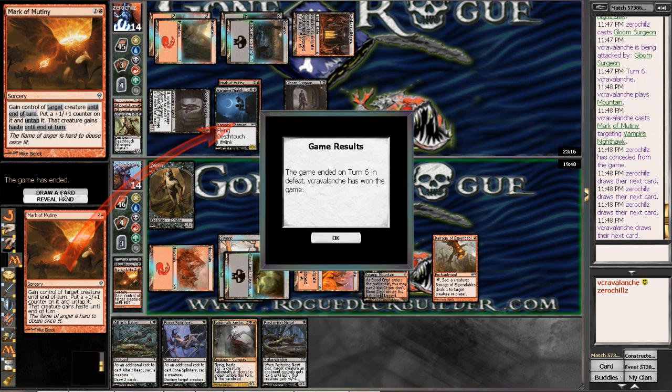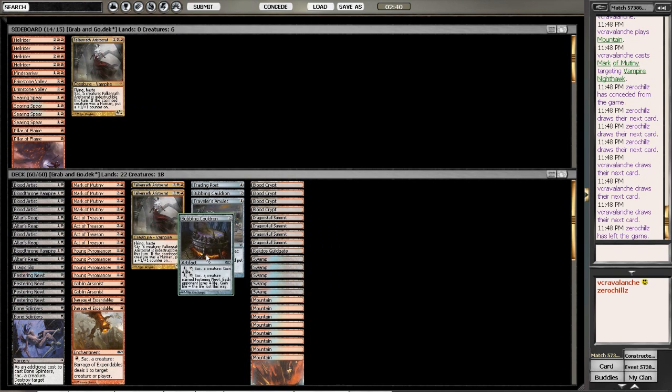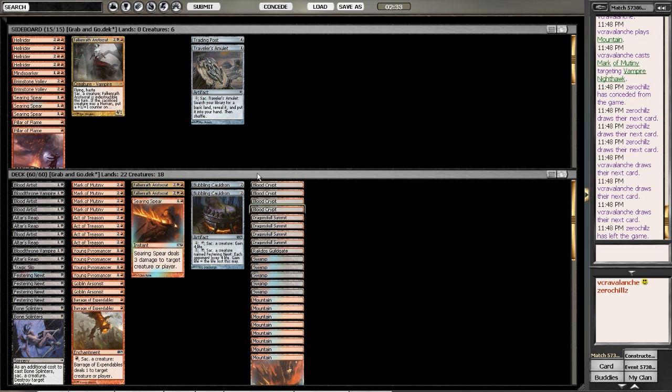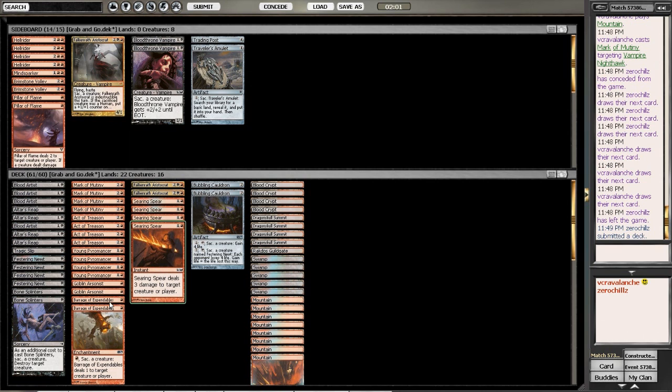He scoops. Festering Newt would have been horrible for him too. Another Act of Treasons coming up — this is how this deck works. Pillar Flames probably not very good against him. Searing Spear is a way to kill off the dude. I might need to bring in Bubbling Cauldron. I'm going to take the Trading Post out and Travelzama out, and bring in a Searing Spear. Maybe Blood Artists are bad because he can Pillar them. I'm going to bring in one more Searing Spear and take out a Bloodthrown Vampire — take out both Bloodthrown Vampires. Bring in another Searing Spear. We're down to 16 creatures though, so I'll bring in one more Searing Spear.